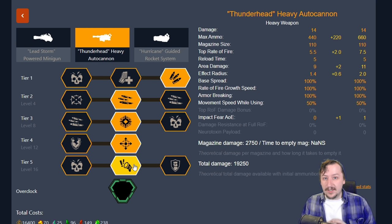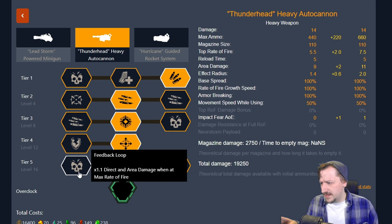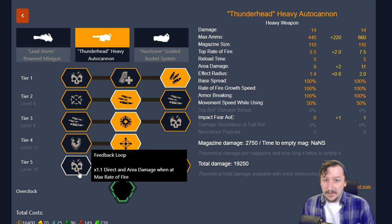In tier five I like going with suppressive fire to scare off enemies we're not directly killing. You could also go with the feedback loop for even more damage if you want.